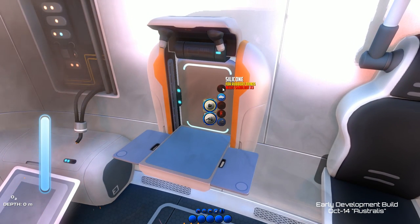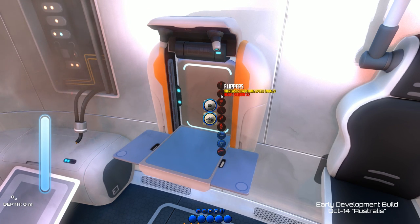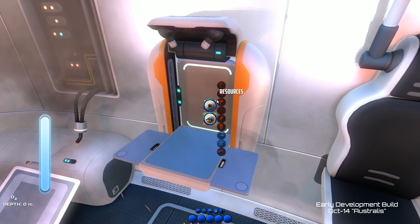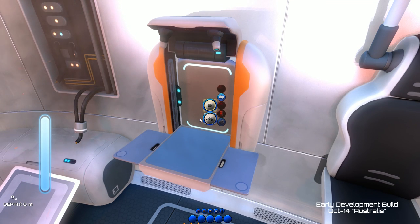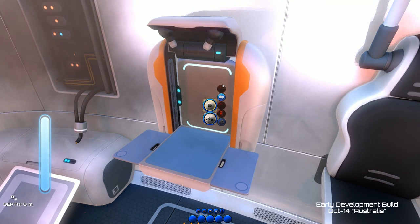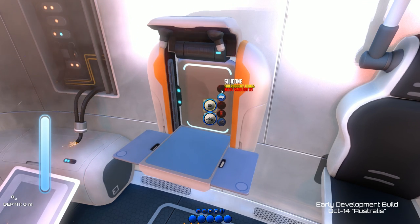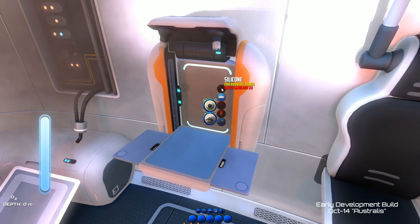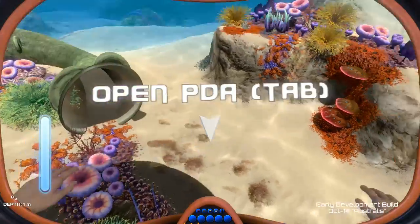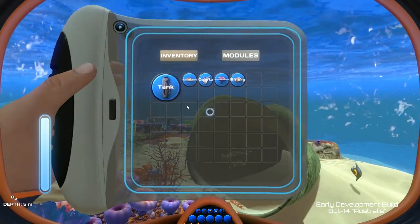I also want flippers because I want to swim faster. Looking at the menu — it's obviously a placeholder, this is garbage, no offense. It just looks pretty janky. Silicon needs sand — I'm guessing that's a placeholder name for sand for rubbery things — times three. So it looks like I need six pieces of sand to make two silicon.